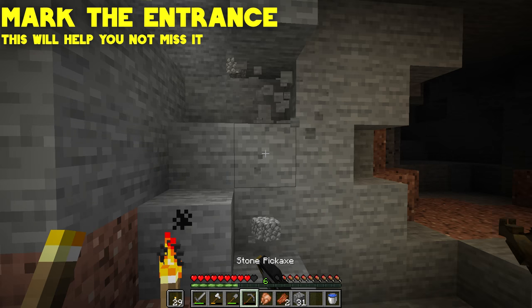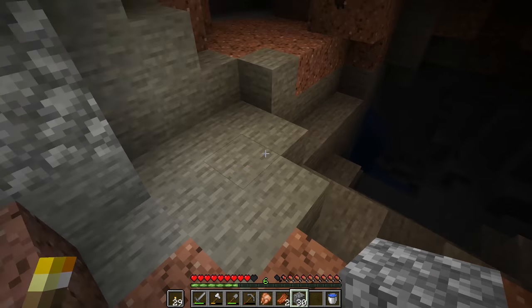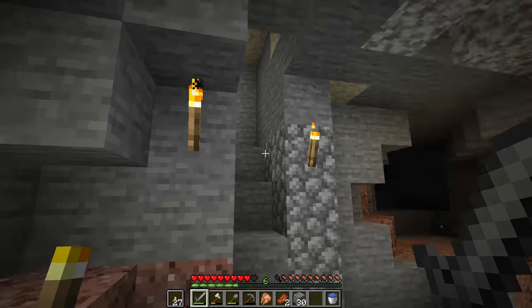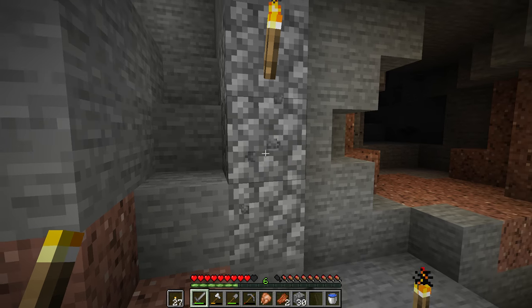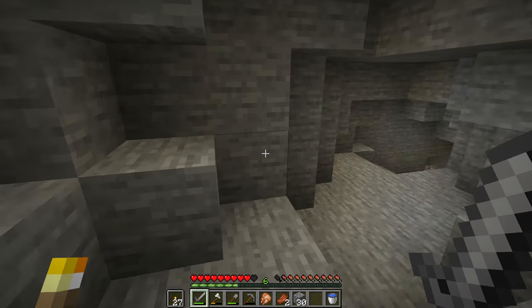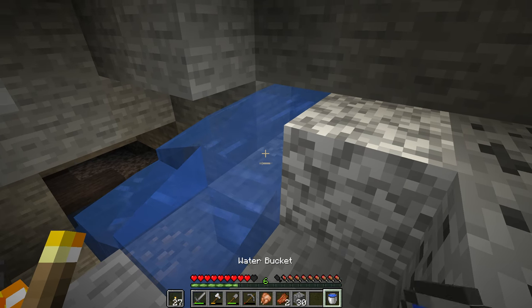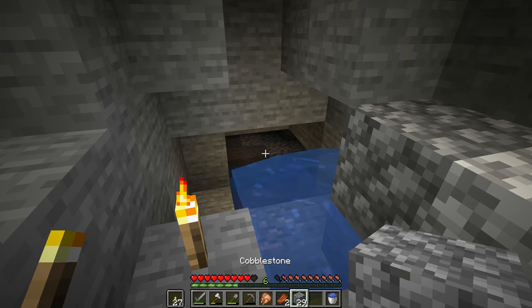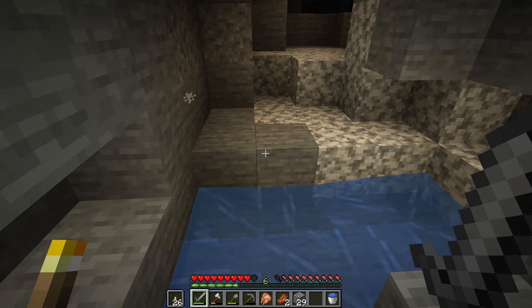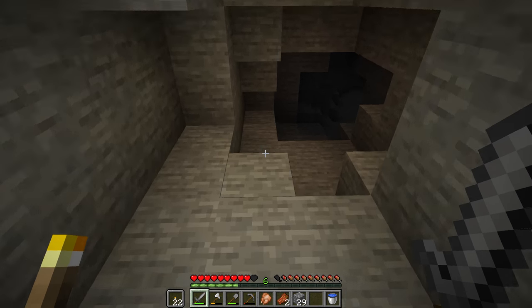Mark your entrance. If you want to make your way back out the way you came, make where you came from very obvious. I'll put torches on this cobblestone — two torches and cobblestone, that's definitely not natural, I'll remember that's where I came from. You could also just remember distinct features like a waterfall. If you have access to iron, make a water bucket — water buckets are big brain inside cave systems since lava exists down here and is dangerous.